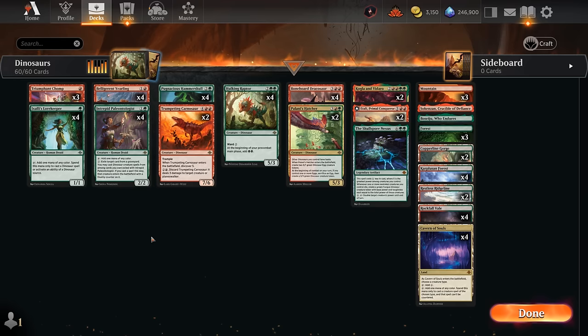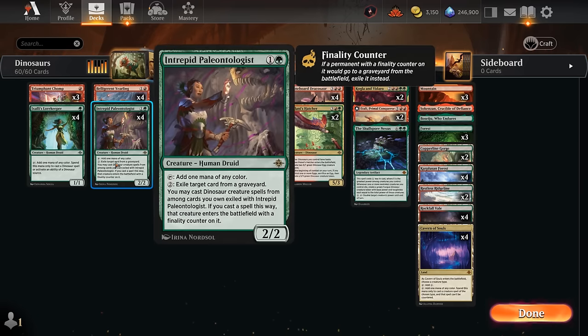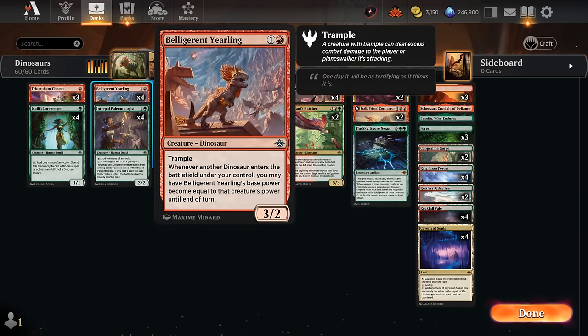We've got some early mana acceleration for dinosaurs with the Lorekeeper. We also have access to the Paleontologist, which can eventually get dinosaurs back from the graveyard with a finality counter one more time, so that also gives us a bit more late game. Then there's the Yurling, which can get a lot of extra power if we play larger dinosaurs, so that can hit pretty hard with Trample.